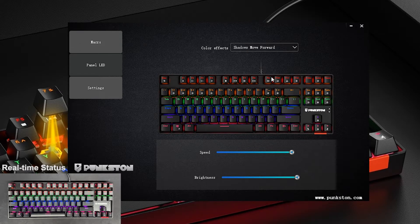Shadows Move Forward Mode. Adjustable light speed or brightness.